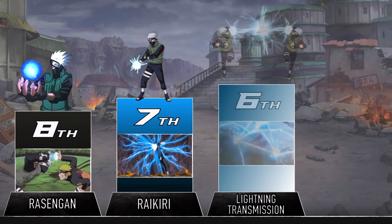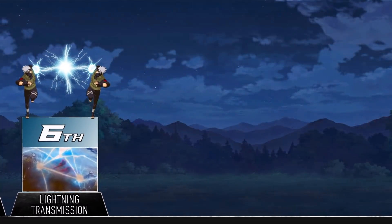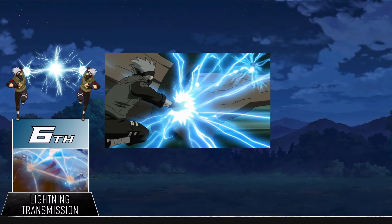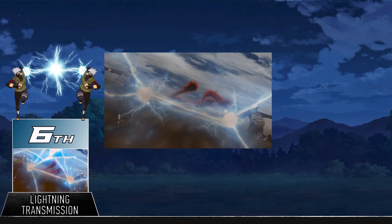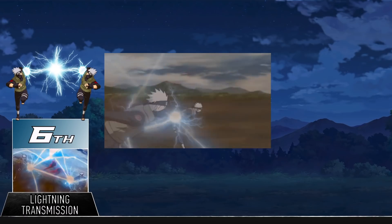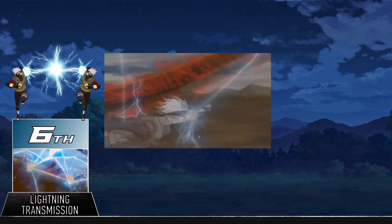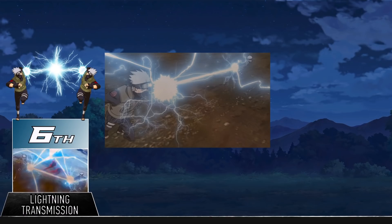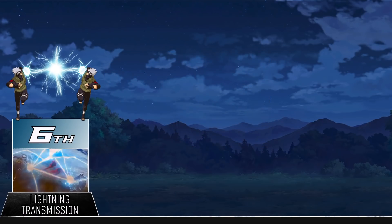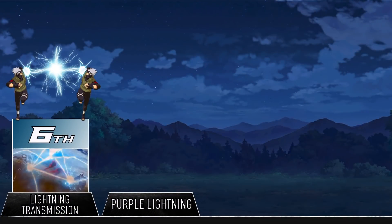Now we're getting to the point where Kakashi's jutsu are really starting to pack a punch, and the Lightning Transmission is no different. This is pretty much another variation of the Chidori. Using a shadow clone, Kakashi and his clone can make two different Chidoris with a thin blade of lightning connecting the two, and they can run them straight through anyone, cutting them in half. Not only can it take out several people at once like the Chidori Current, but it's just as strong as the regular Chidori. Using this, Kakashi and his shadow clone were able to cut through multiple Tailed Beast chakra arms during the war, which is no small feat.